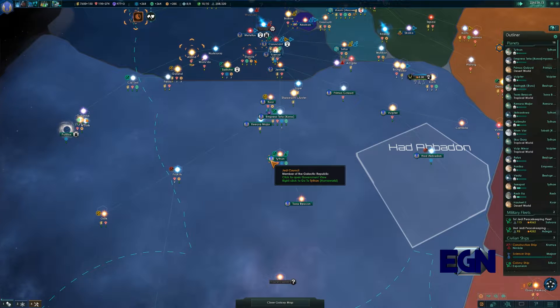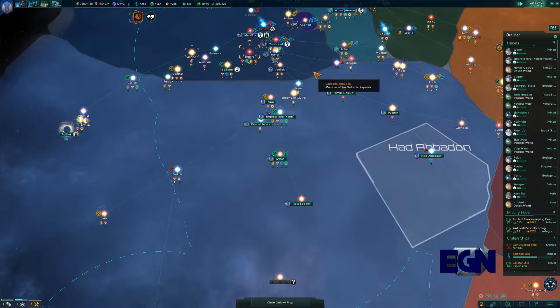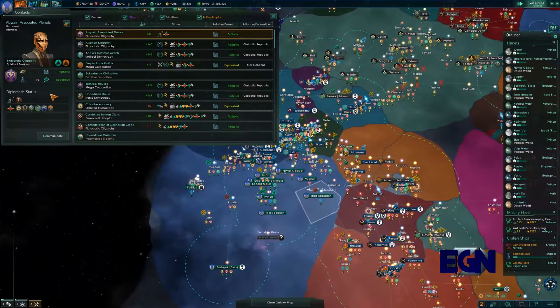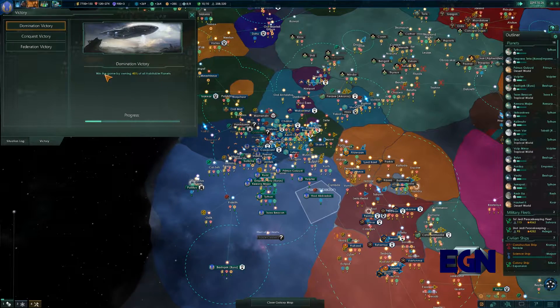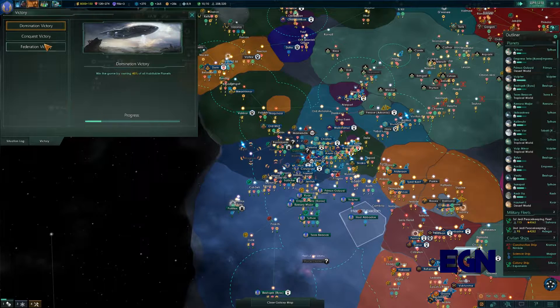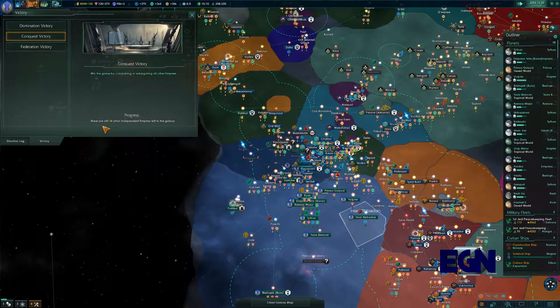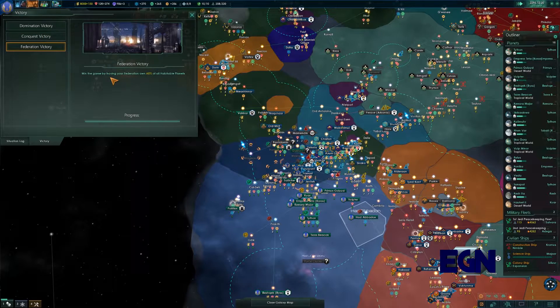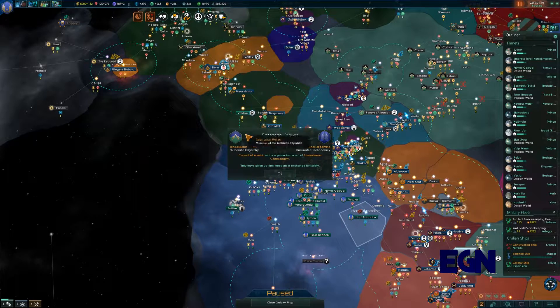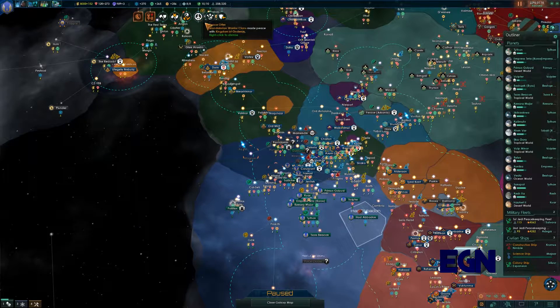Let's see where we should go next. We need to eventually look at trying to expand again, and we're going to have to expand by Liberation Wars — that's just what we have to do. In terms of victory, by owning 40% of the habitable planets — we own 41 of 200-odd, so about 15-20%. There are still loads of independents. Winning the game by having our Federation on 60% seems to be turned off, which is a shame — so we can't win by just having everybody part of the Galactic Republic.